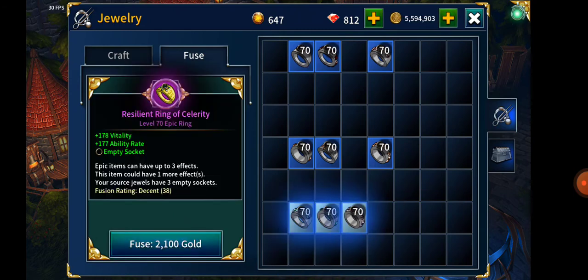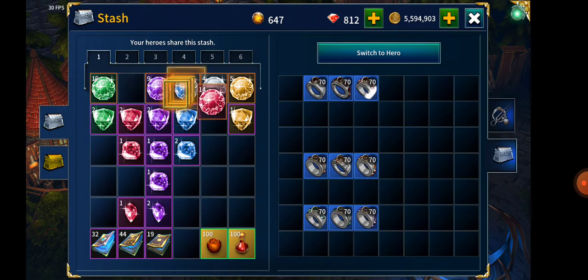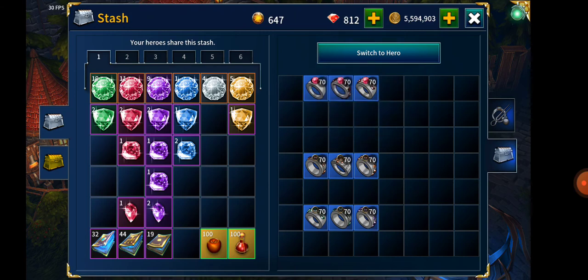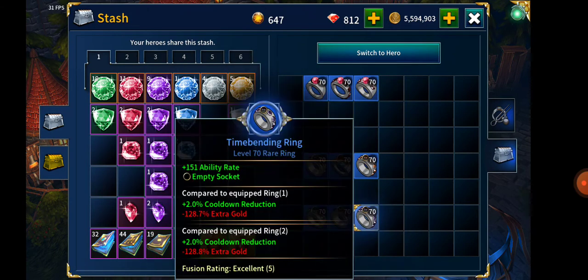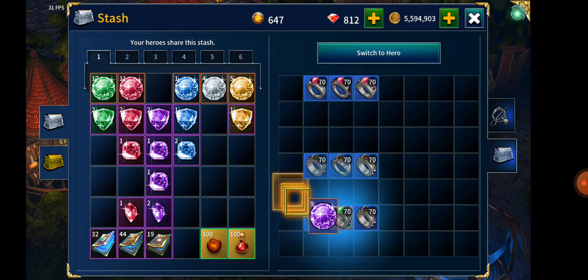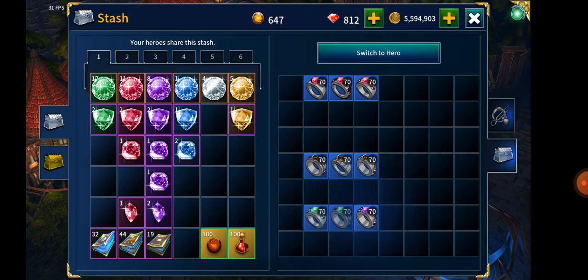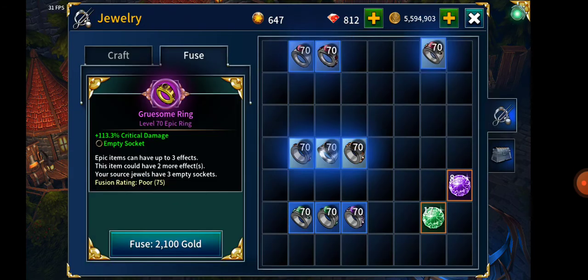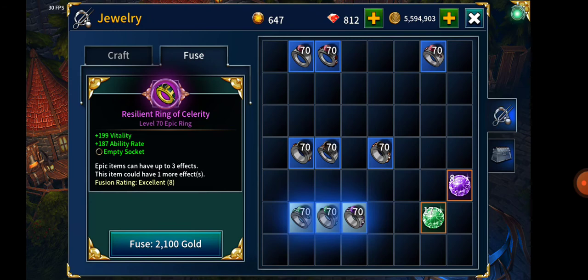Here we're going to need another three gemstones - power, not for critical damage. What I'm usually doing is using two vitality and one ability rate. But you can use three vitality. All that matters is - if you use another vitality one you're going to have more vitality, which I think is a better idea. Yes, yes, it's a better idea.